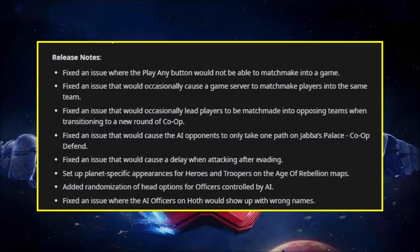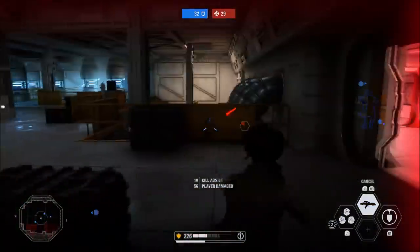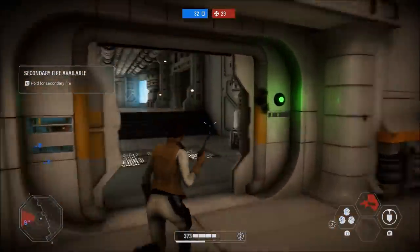Next, they fixed an issue that would cause the AI opponents to only take one path on Jabba's Palace in the co-op defense scenario — now they will go through all three entrances. This next one is huge: they fixed an issue that would cause a delay when attacking after evading, which has to do with the broken lightsaber combat. Lightsaber heroes would do the wrong attack in the sequence after finishing a dodge, and sometimes they would just not attack at all after dodging. Hopefully after this patch the lightsaber combat will be more fluid, like it was before.